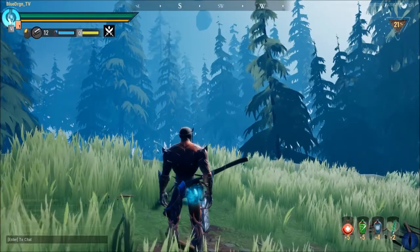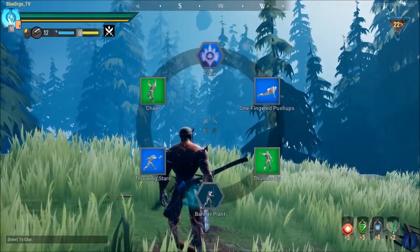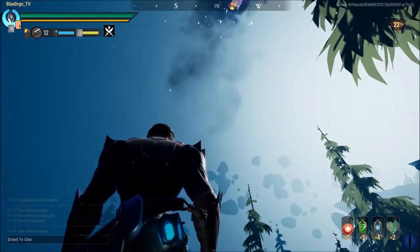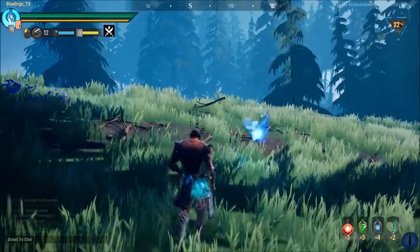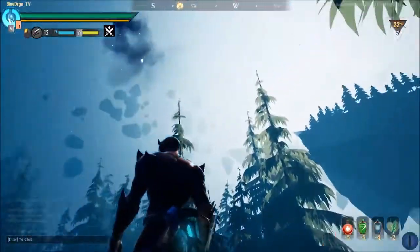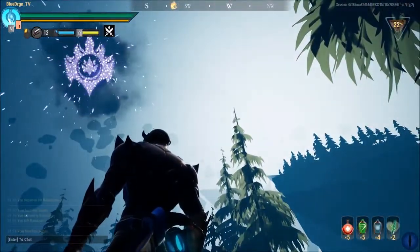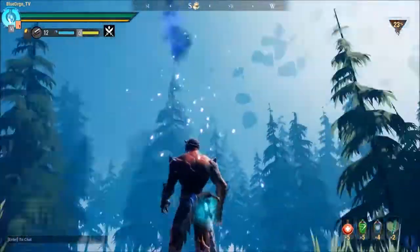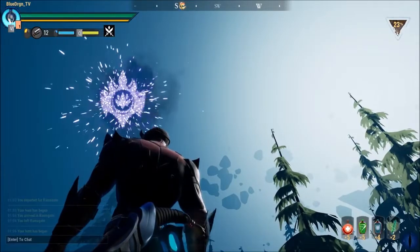If you perfectly stand still and use your flare, it'll go straight up. If you're at a normal walking speed, your flare will go out at a slight angle. But if you're at a full sprint, it goes out at a much larger angle.